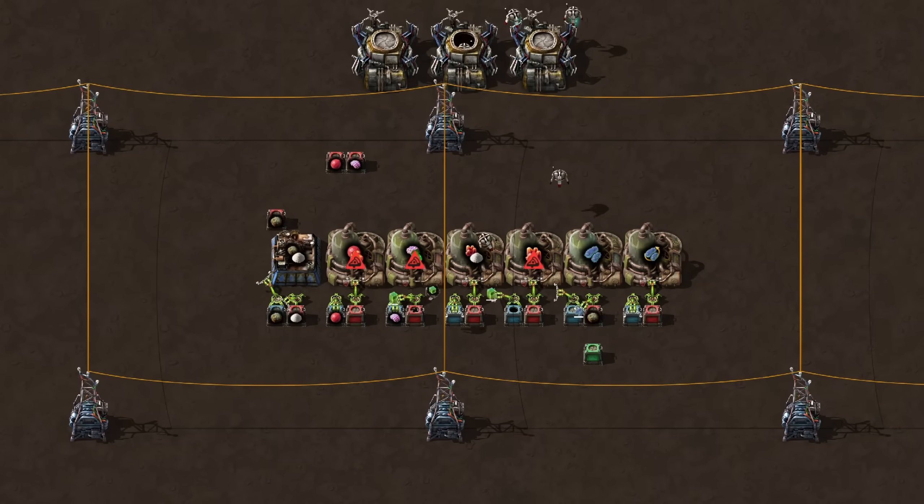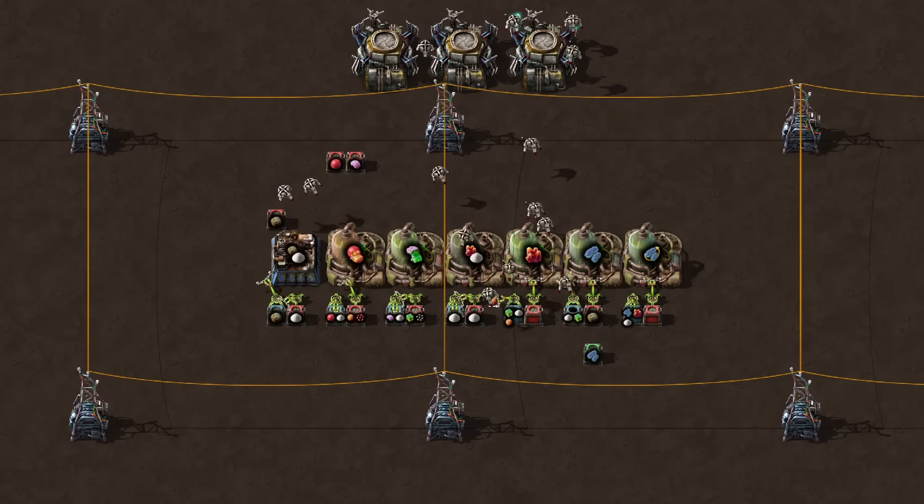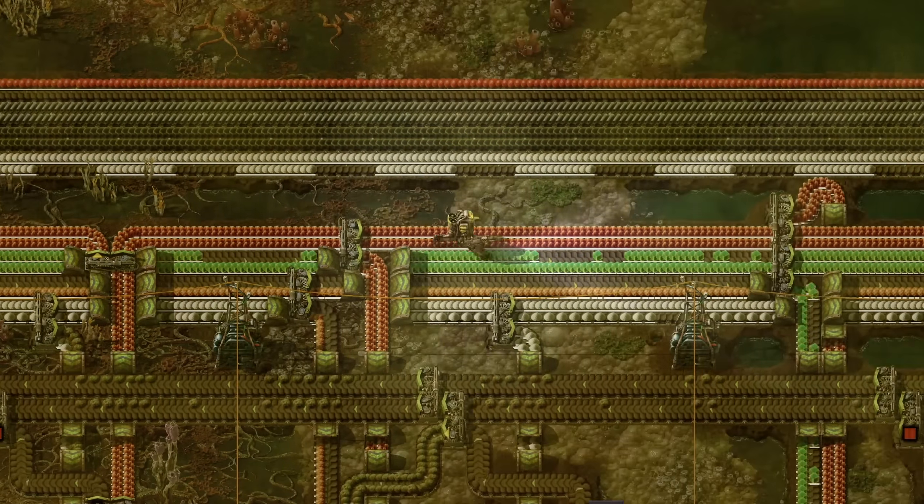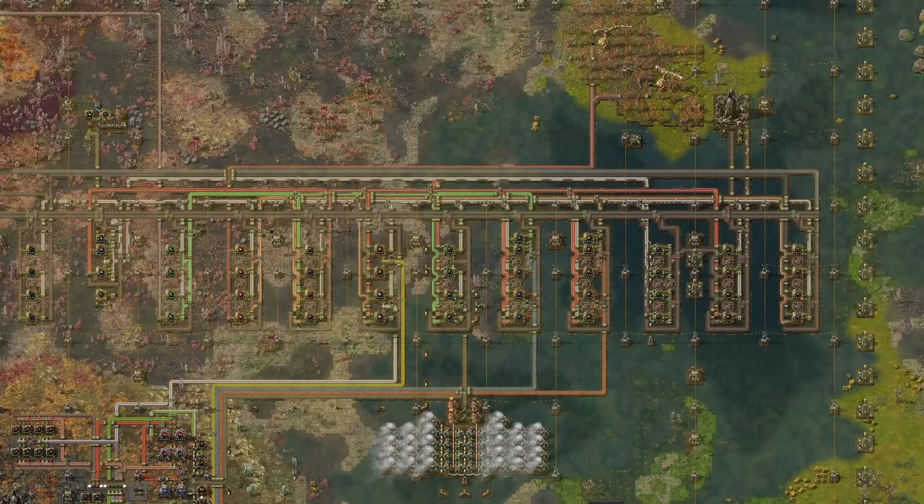Do we just use bots for this logistical problem? Not gonna lie, I was thinking about it, but quickly realized that I want to master this planet the good old Factorio way, with belts and inserters. So let's go to the drawing board and figure this all out.